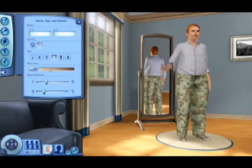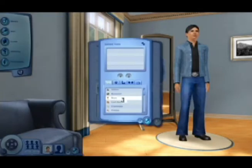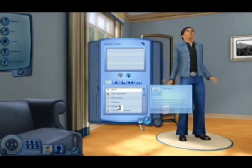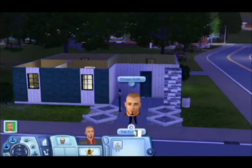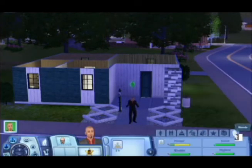Now that you have your Sim's looks, you'll need to choose their personality. These can differ completely, from brave to cowardly, from genius to insane. And while some traits may seem like a hindrance, they all have their benefits. For instance, when an insane Sim feels the need to be social, they can simply just talk to themselves. Who needs friends?